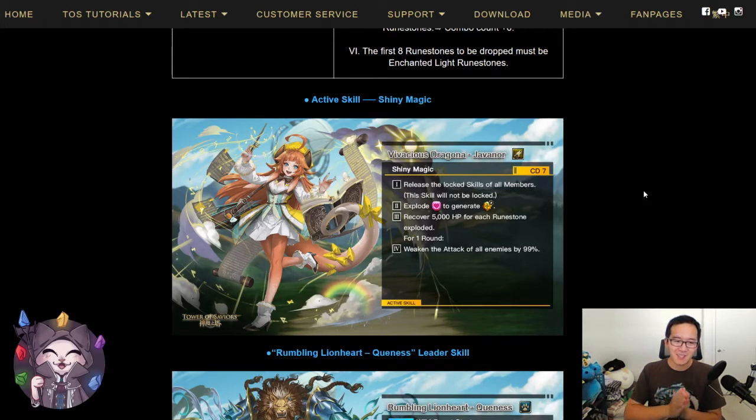In my opinion, this active skill is completely amazing, and definitely, if you already have a light leader, you still want to pull this card for this active skill — it has a lot of utility. This is going to be the only universal unlock for light members. Cards that can unlock for light teams are usually Kurapika, however Kurapika requires you to switch first and only prevents your skill from getting locked — he does not release your active skills. The other light card that can unlock is Ultraman, but he can only unlock Ultraman cards. That means Javanor is going to be the only light card that can universally unlock your entire team with no race or attribute limitations.